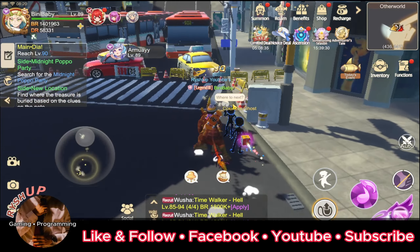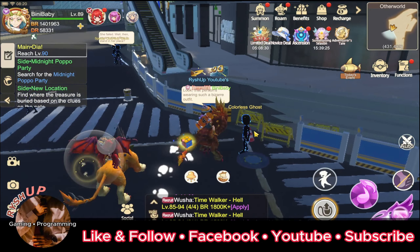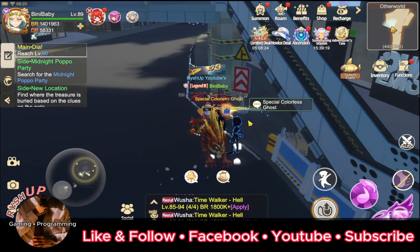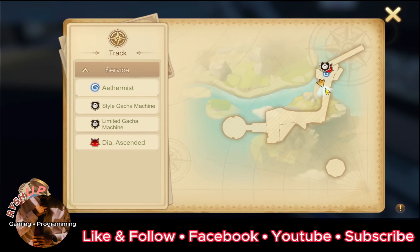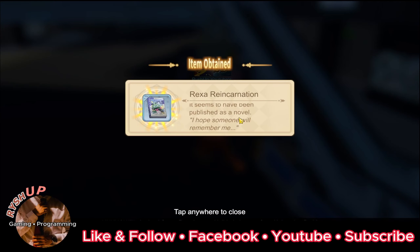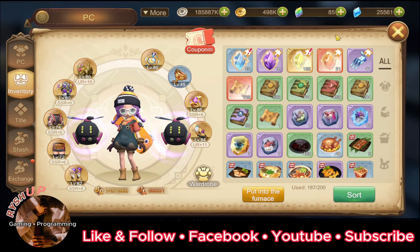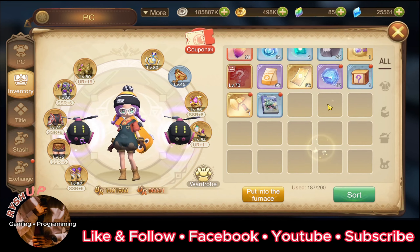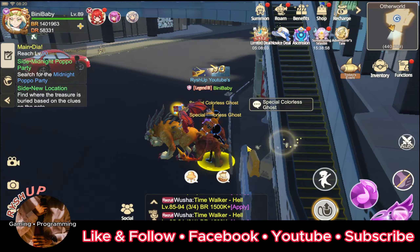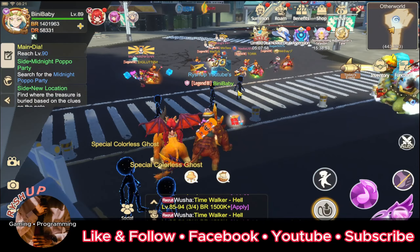The 10th book you can find it in here. Click it and you should get the Rexa Reincarnation. We now have 10 books — so that's the 10th book.